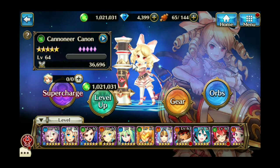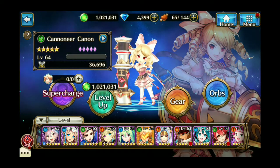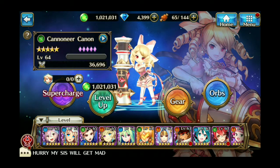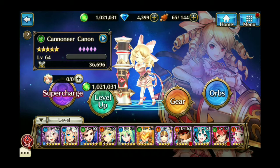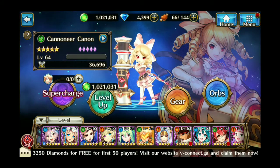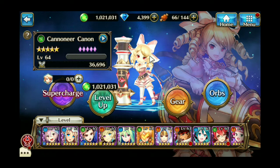To awaken Cannon, you're going to need 20 of her large rainbow crystals, 20 small Lipka rainbow crystals, 20 small Surtur rainbow crystals, 50 Vidoffnir runes (the small ones), and 20 Surtur runes (the large ones).